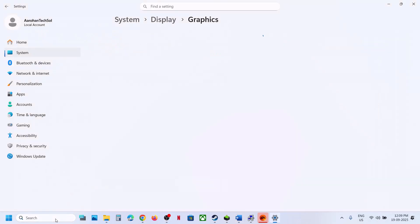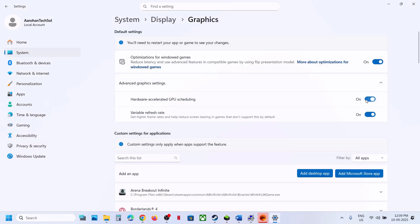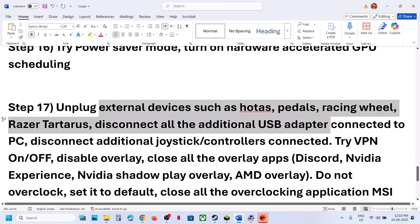The next step is to toggle Hardware Accelerated GPU Scheduling. Type Graphics Settings in the Windows search box, click on Graphics Settings, then click on Advanced Graphics Settings. If Hardware Accelerated GPU Scheduling is off, turn it on and check. If it's already on, turn it off and check. Try both on and off.